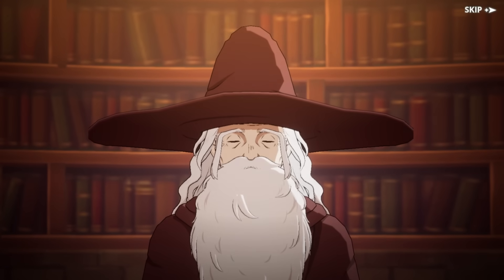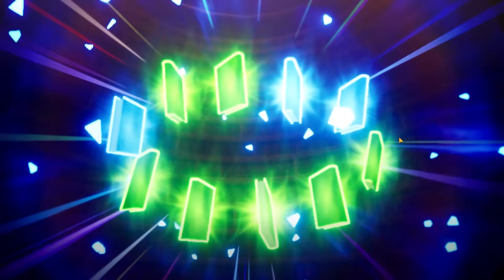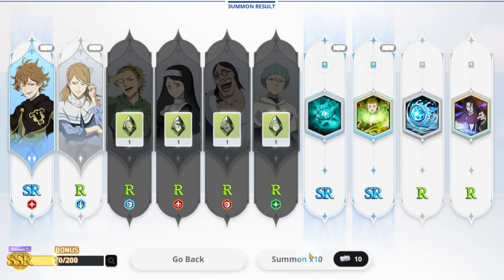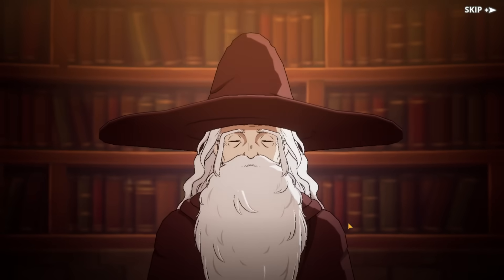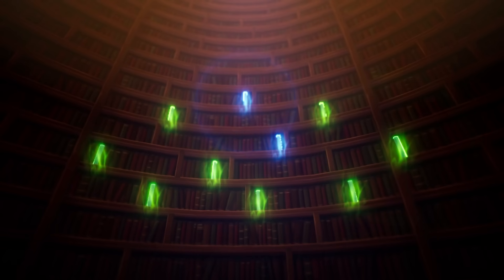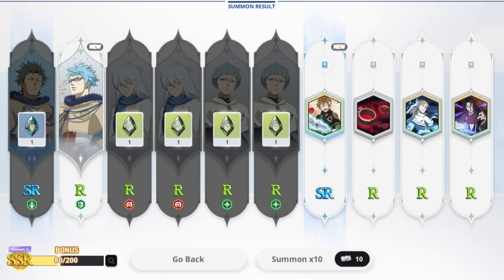My luck is so bad, it needs to turn around. Wait - Funeral! My luck isn't bad after all! We got the SRs - Funeral and Voltos are the two SRs that are first speed right now. But not getting any SSRs... 80 pulls and one SSR.